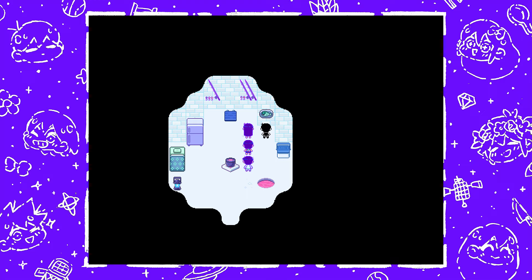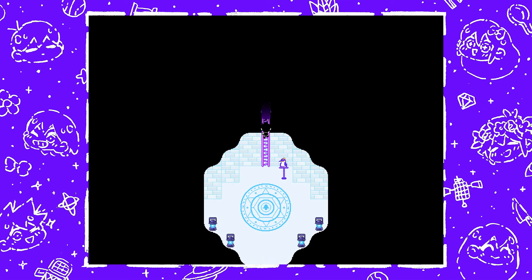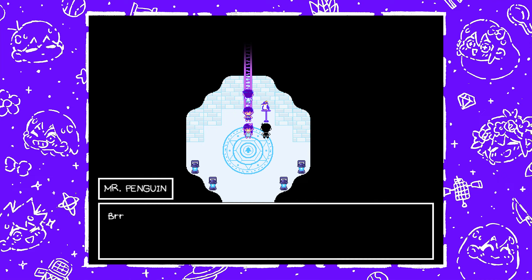The G key is something you'll have to wait for a while — until you have reset headspace in the Hikikomori route. Get the batteries from Pinkbeard and put them in the igloo at Frozen Lake in Otherworld to open a portal to a brand new area. Right next to the portal is this key.